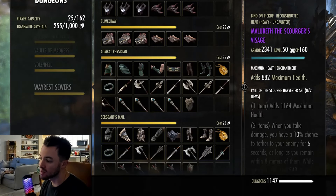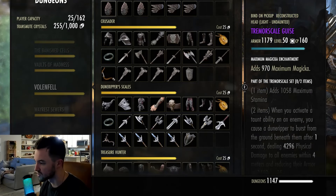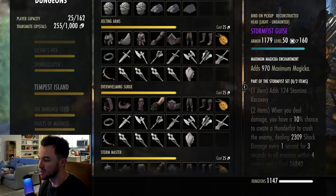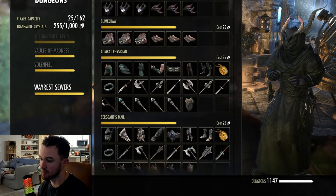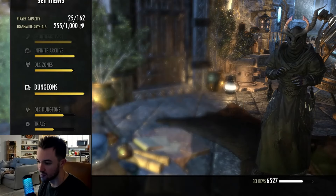If you want something else, just go through all the dungeon sets and look at the one-piece bonus. Tremor Scale gives more max Stamina, Grothdar gives max Magicka, Storm Fist gives more recovery — whatever you need, do that. I wanted more damage, so I used Slime Crawl, but use whatever you think is good.